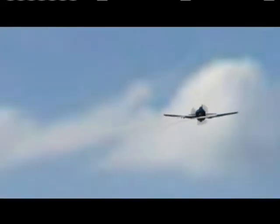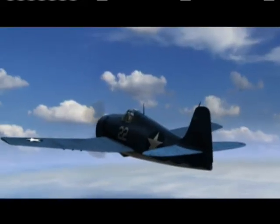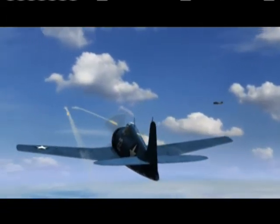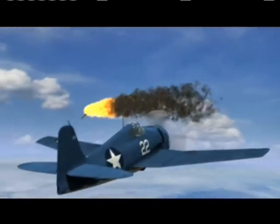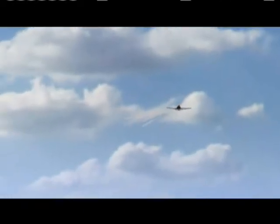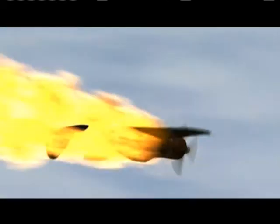Duncan's technique is perfect. He recalls: 'I just held what I had, and he flew right in front of me. It was the easiest shot I'd ever make. I opened up and he blew up immediately.' Duncan's .50 caliber rounds detonate the Zero's unarmored fuel tank. Ensign Robert Duncan has just scored his first aerial kill — and the first time the Hellcat ever shot down a Zero.